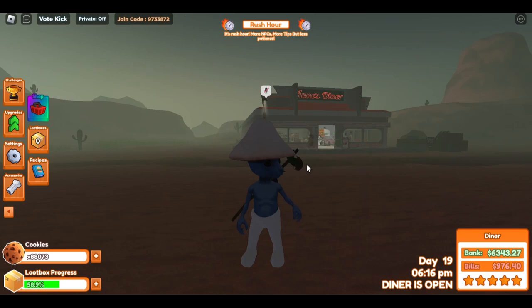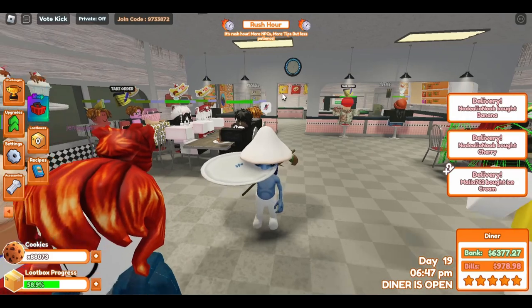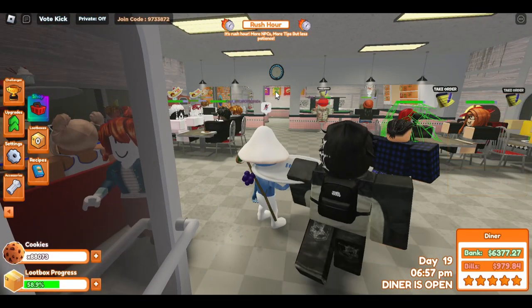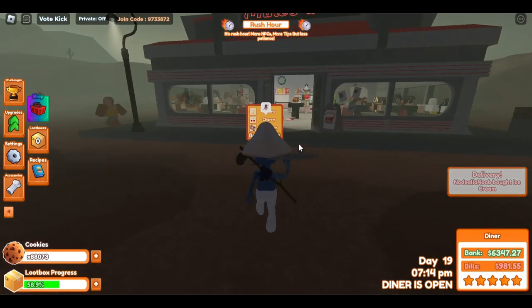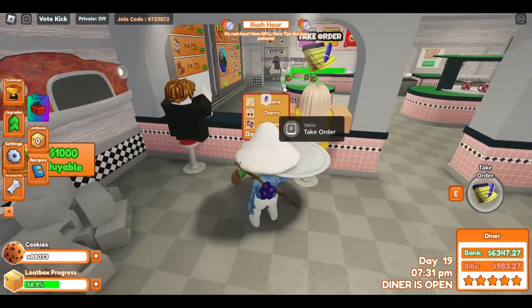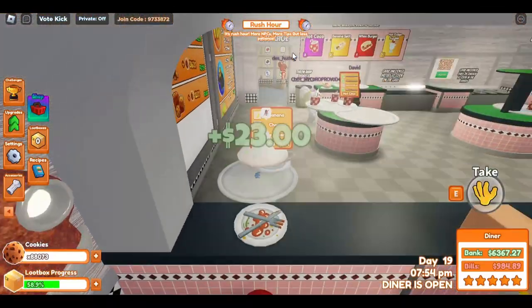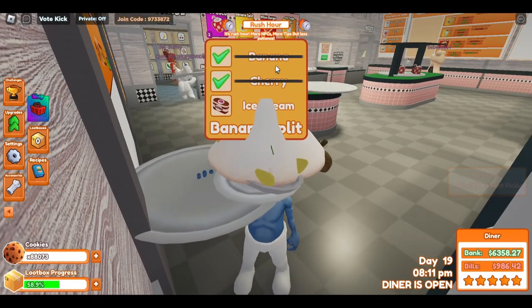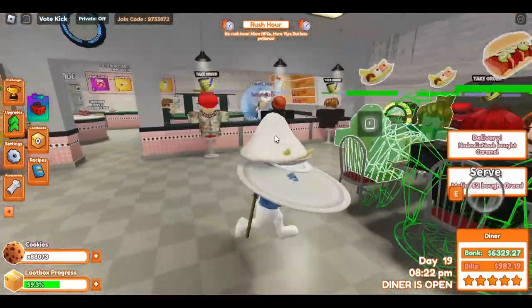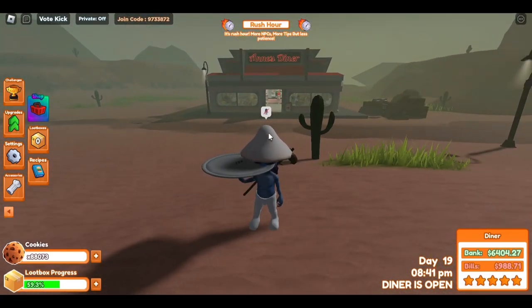The next tip is creating plates and assembling foods from very far distances. Grab a small platter and move very far away — you'll notice the 'create a plate' option still appears even when you're super far away. I made a banana split plate even while outside the restaurant. For assembling, as long as you can see the ingredient, you can add it — I added the banana, then the cherry, then the ice cream from over 10 meters away.